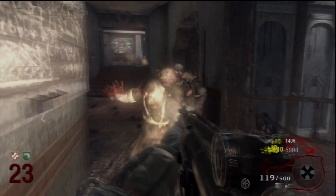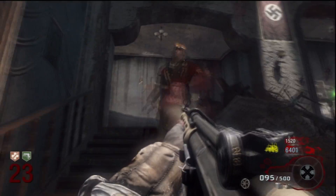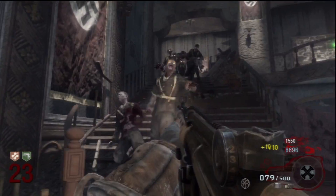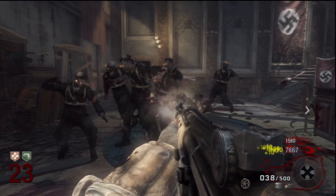Coming up next on the list is the HK21, and you can find the HK21 out of the Mystery Box. And when it is upgraded, it becomes the H115 Oscillator, and its effect is that it gets the Extended Mags as well, just like the RPK.